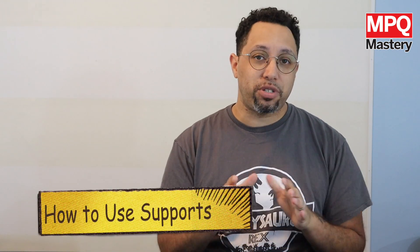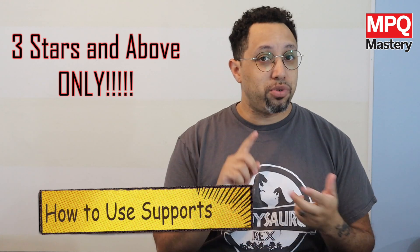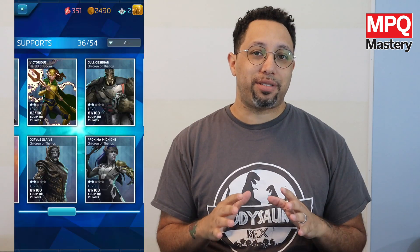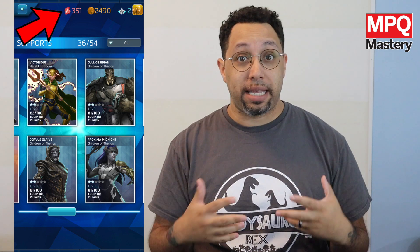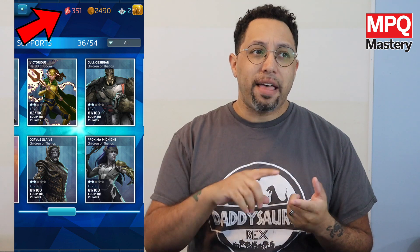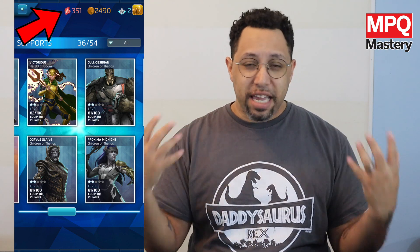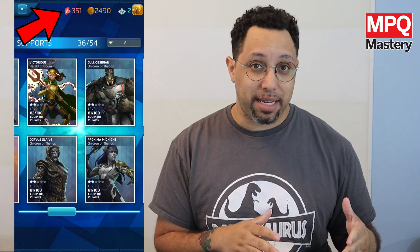So how do you use supports? The first thing to know is that supports are only for three stars and above — no two stars, no one stars, they can't use supports. To enhance supports, you spend red ISO-8, and this is different from the purple ISO-8 which you get lots of all the time and that's used to raise character levels. But since supports are locations, equipment, vehicles, sidekicks, it needs its own sort of ISO to spend, and that's where the red ISO comes into play.